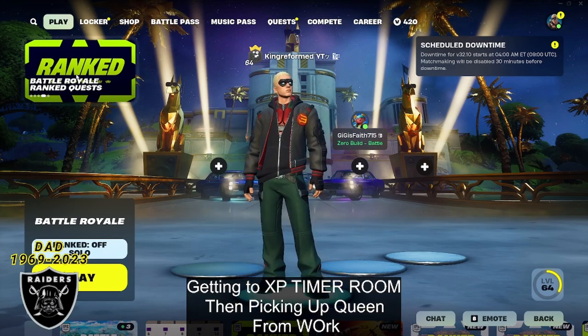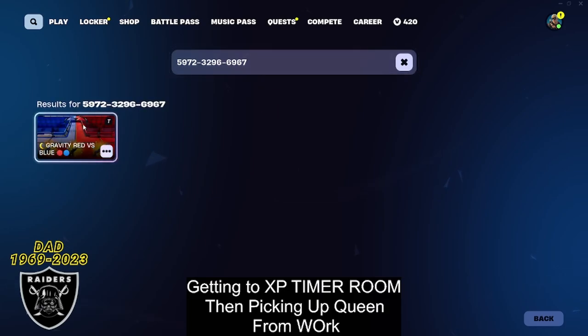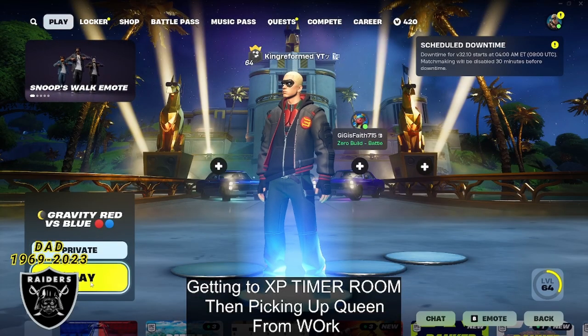For today's video, let's jump right in. Type in the game code 5972-3296-6967. Once you type that in, press enter and you're going to see the Gravity Red vs Blue map. If you see the purple XP sticker on the bottom left hand corner you are good to go. Press select, make sure you put it on a private game if you want the map to work, and then you can jump right in.